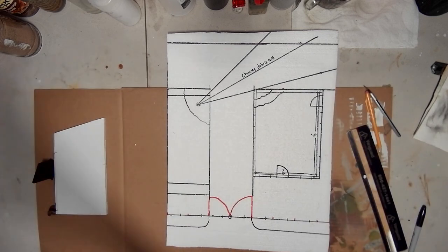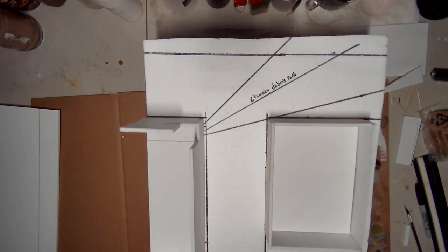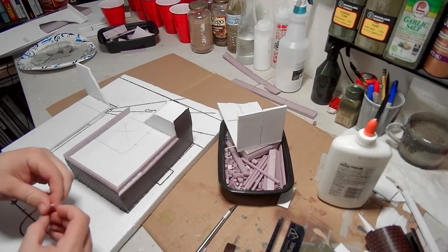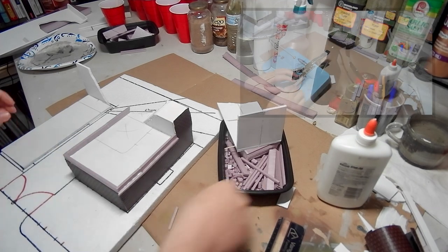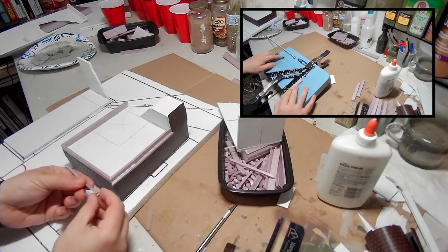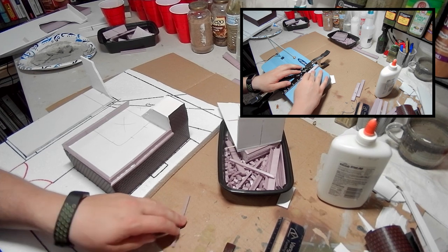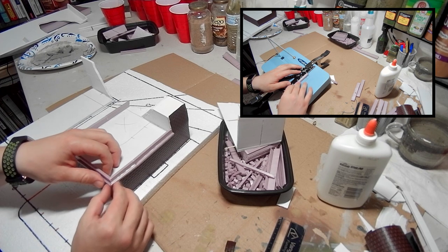To start off I used styrofoam for the base and used foam core cut at two inch tall strips for the buildings. Moving on from there, off screen I applied this Christmas brick path roll that I got at Walmart. It did a good job in a pinch but I probably wouldn't do it in the future because the scaling is just a little bit off. I also used the hot wire foam cutter to cut strips of XPS foam and glued them to the sides of the building using simple Elmer's glue.